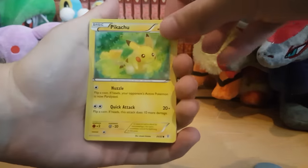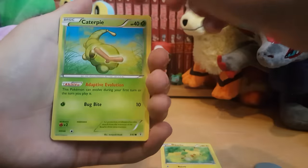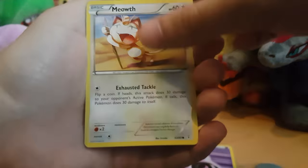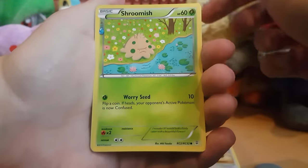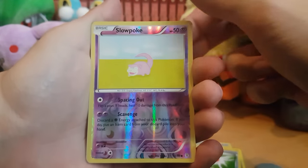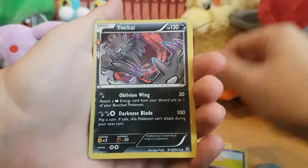So we're gonna start things off with Pikachu — very nice Pikachu — Caterpie, Psychic Energy, Meowth, Shroomish (does not look very happy does he), Machulk, Crushing Hammer, Reverse Slowpoke, Hollow Veltile — that's quite nice — and a...